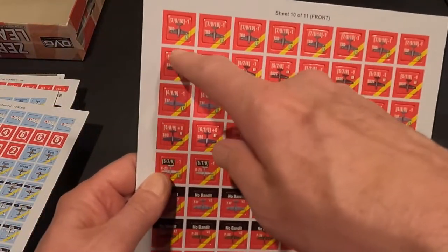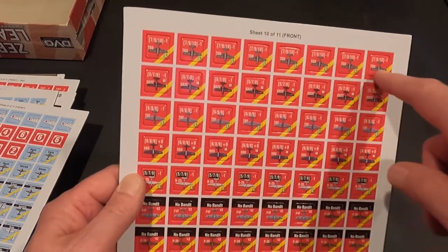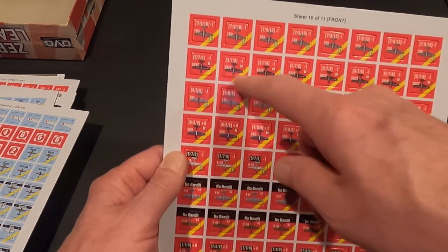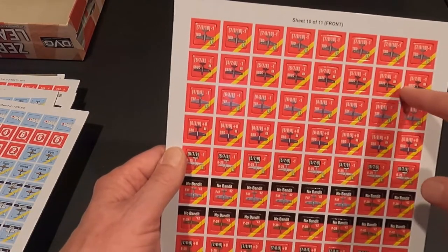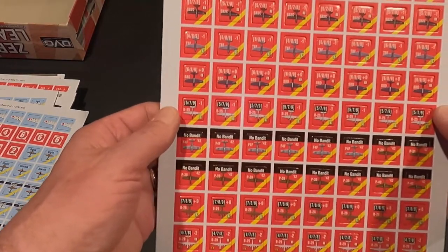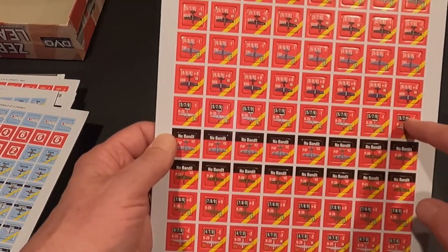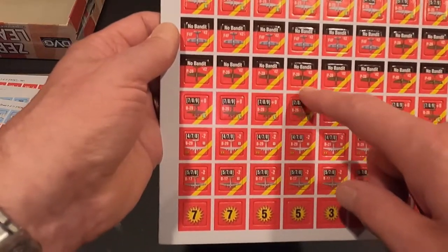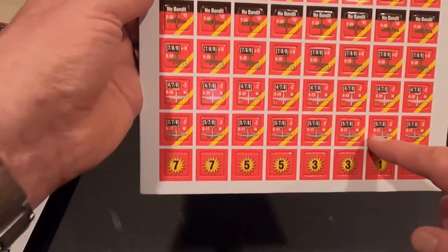Sheet ten has TBD on some counters so they may be for a future expansion. We have the SB2Cs, TBFs - these are the American bombers - B-25s, B-29s, and B-17s.